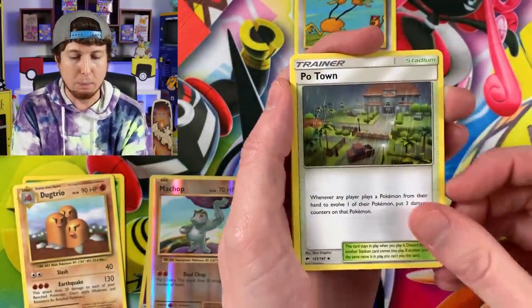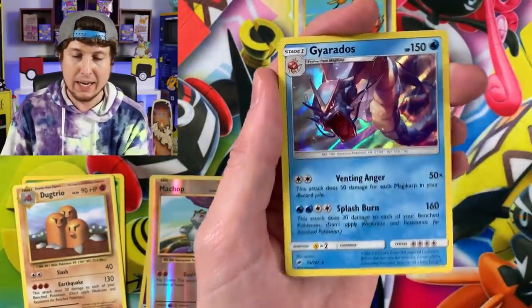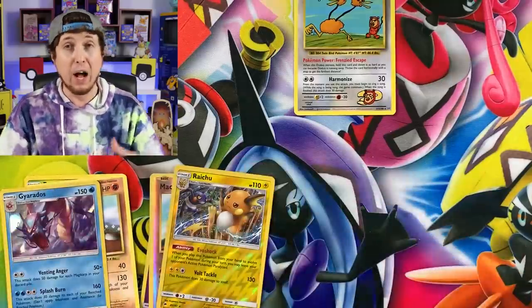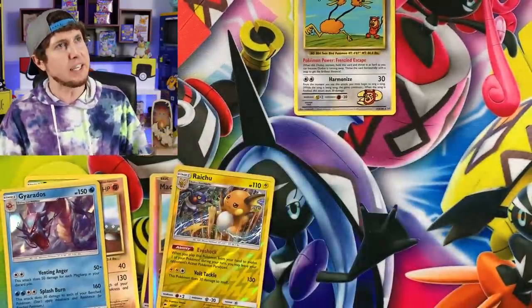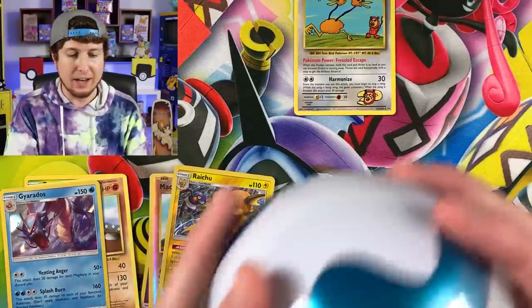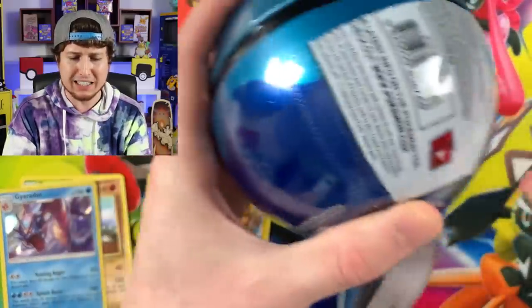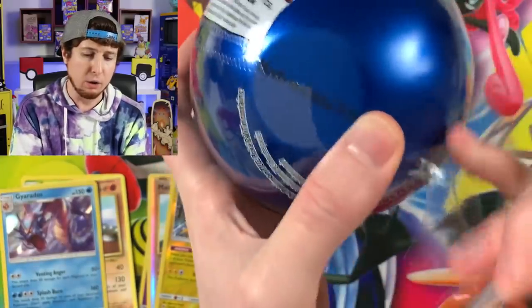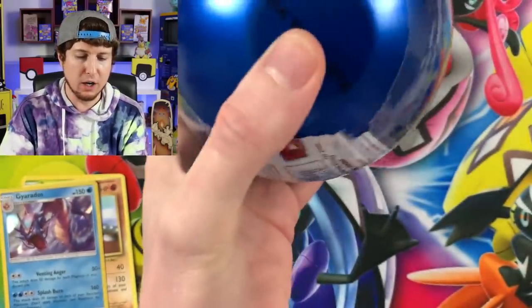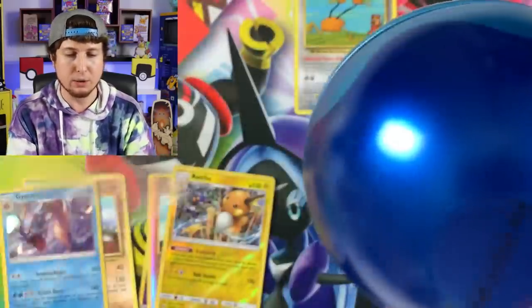If you were to get it graded by PSA or Beckett - most likely PSA for that one - the value would significantly increase. Holo Rare Gyarados for this pack. Burning Shadows is still pretty easy to get, so go out there and grab yourself some Burning Shadows and try to pull that Hyper Rare Charizard GX before you can't find any Burning Shadows anymore.